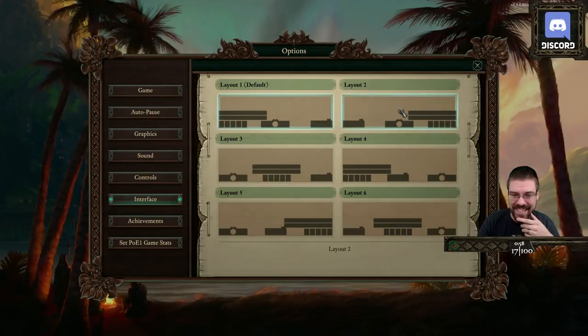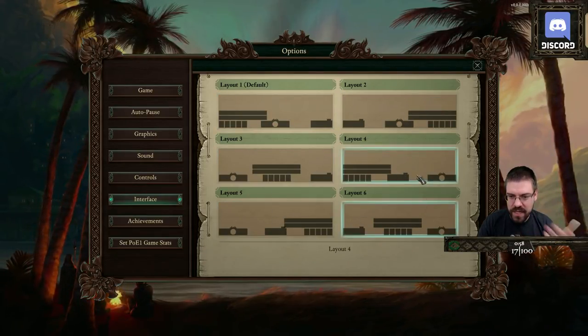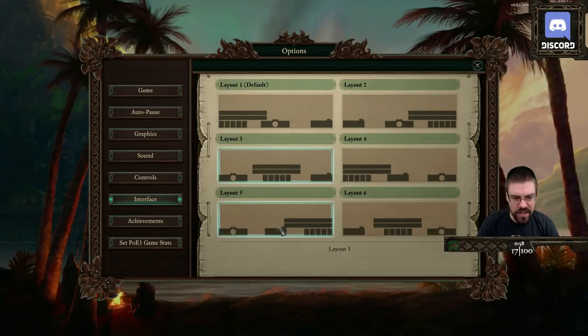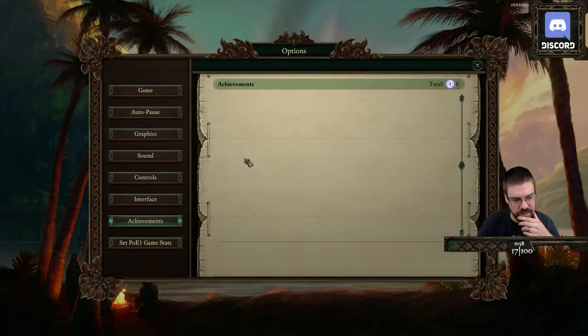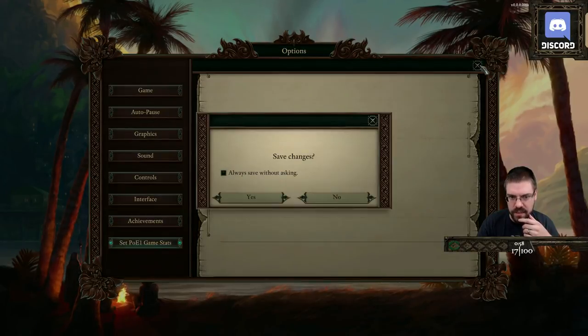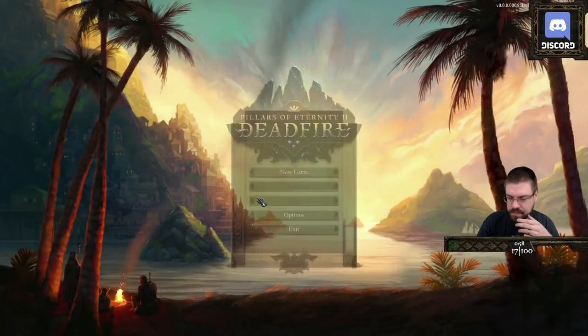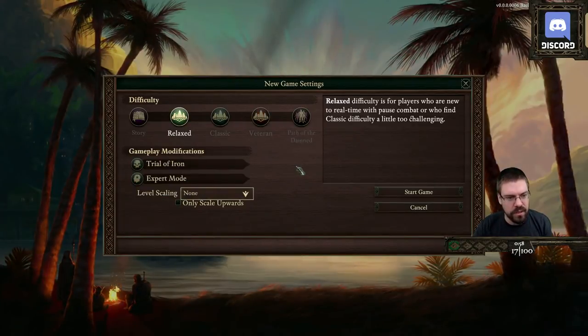Look at that! Oh, how fun! So we can pick where I want to be on the screen — how cool. Achievements. Set PoE 1 game stats — we'll do that later. That must not be in yet in the backer demo. I'm sure a lot of these options were in PoE 1, but I just didn't look at them all.